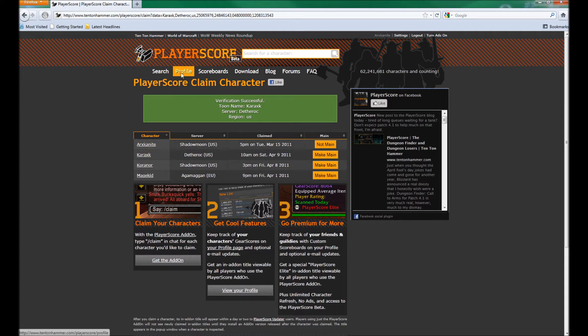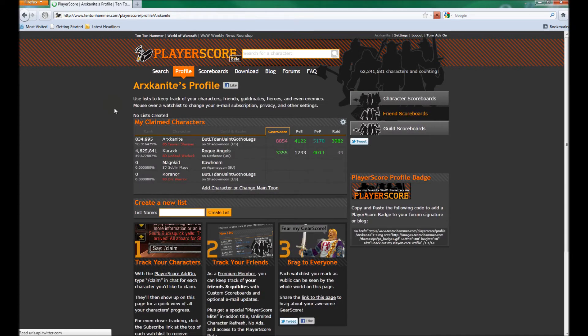You can also click the profile tab which will give you current status on all your characters and their current ranks. If you're a premium member, you can also build custom scoreboard lists like this for your guild and your friends and easily keep track of their progress and ranks throughout the server and overall throughout the world.